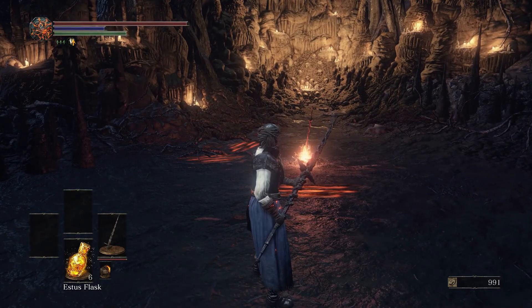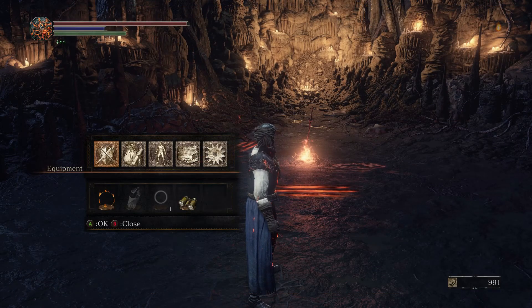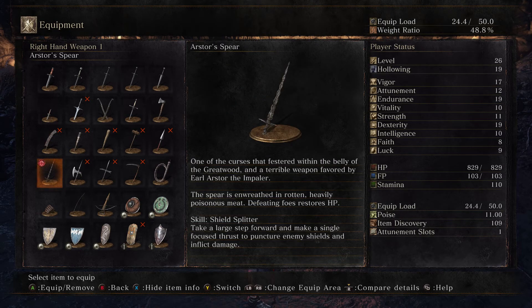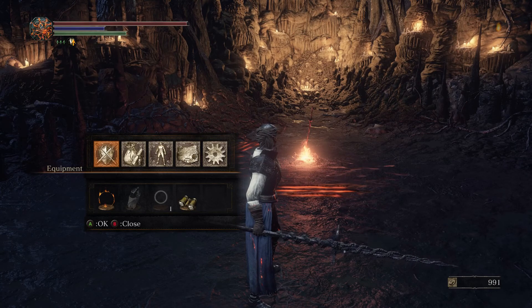I still don't know what that symbol is up there underneath my stamina. If I remove this weapon, the symbol goes away. So I guess I'm going to have to guess that maybe this is some kind of poison indicator, because it says it's wreathed in rotten, heavily poisonous meat. And here you can see under additional effects it does 34 poison damage. So I guess that's a poison indicator, but it doesn't really look like poison to me.